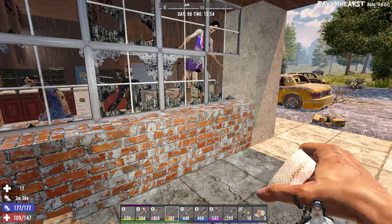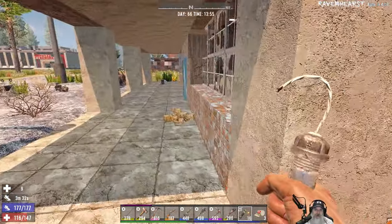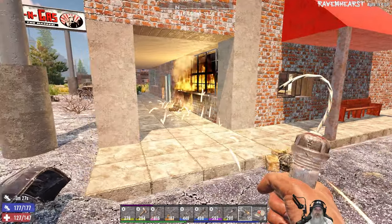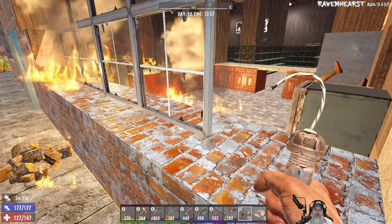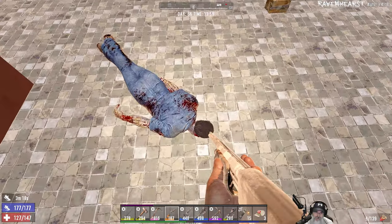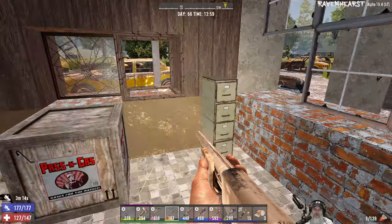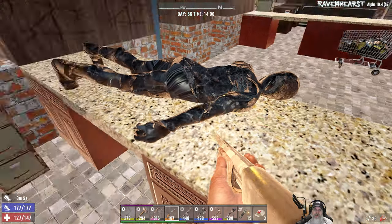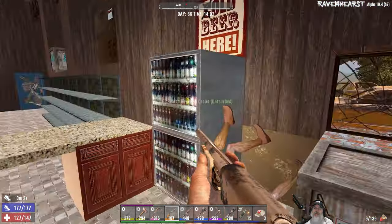You guys didn't all just respawn again, did you? Nope. There's the fire guy. Kill them all? It would appear so. Are you dead? Yeah, you're dead. I hear footsteps back there. He looks like he's made out of coal. Let's loot.